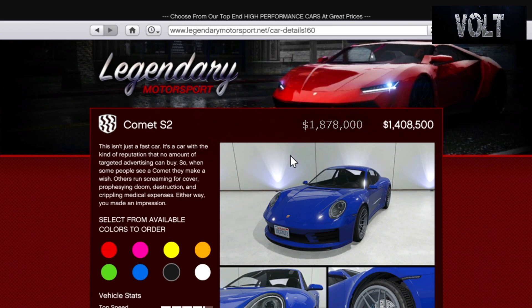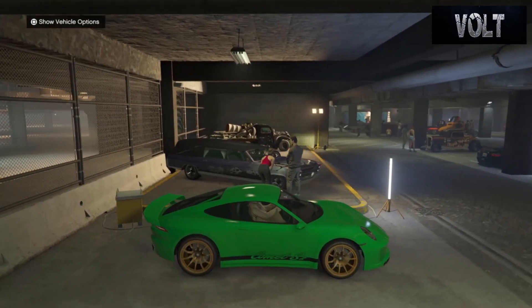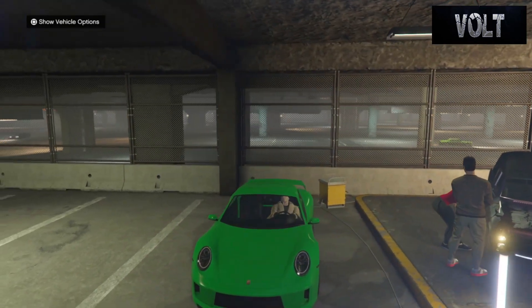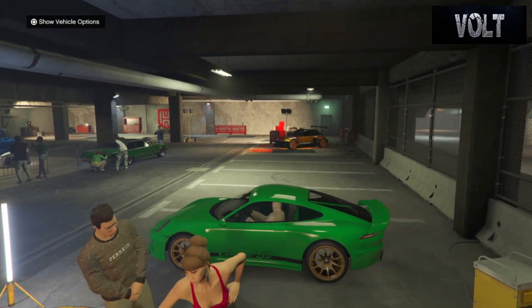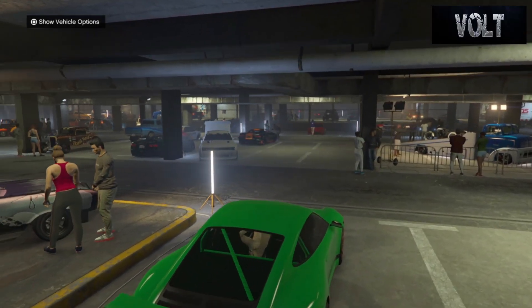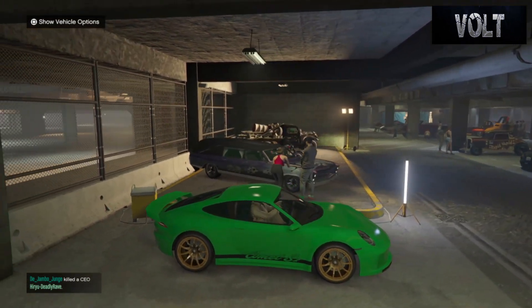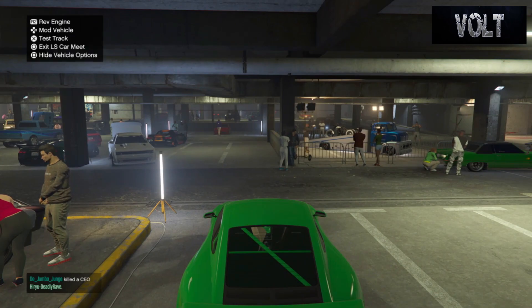Once you have your car and your color, meet us at the Los Santos car meet location. I'm really happy with how this build turned out — it is relatively close, if not almost exactly, predominantly close to the blue build that I did. His Porsche 996 GT3 RS is pretty much the same exact thing as his 911 GT3 RS, so it's kind of weird. I'm just going to stop talking and let's get in and customize.